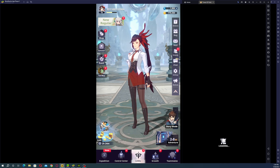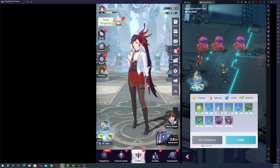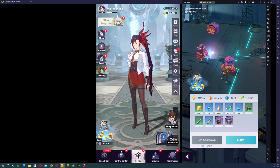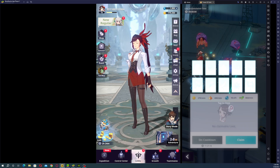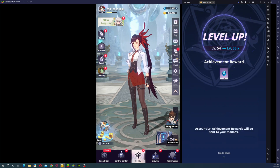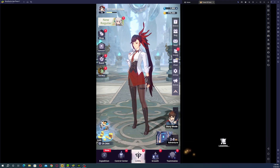In the loot section, you do not get gems and you do not get summoning tickets. You're actually spending gems here to quick-claim, so be careful not to waste gems here. I'm really sure you're not getting gems or summoning tickets from this section.